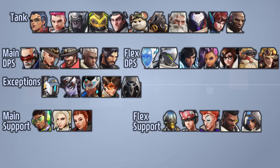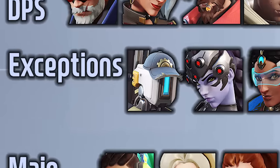In order to be classified as main or flex, the hero must meet both conditions, making heroes like Ash, Sojourn, Hanzo, Soldier, and Cassidy main DPS, while heroes like Genji, Torbjorn, Echo, Mei, Sombra, and Pharah are flex DPS. Tracer, Junkrat, Symmetra, Widow, Bastion, and Reaper are a little awkward to place in either category based on this classification.